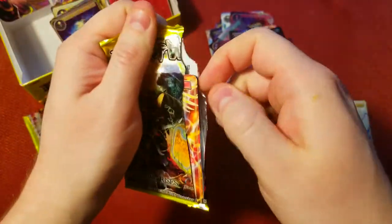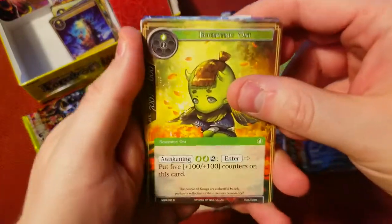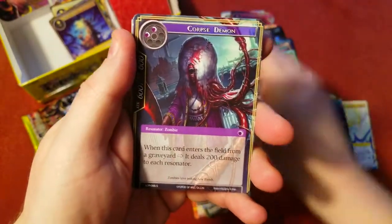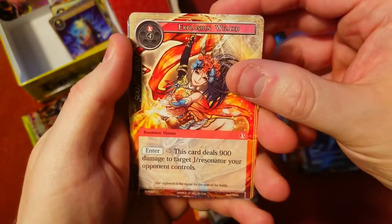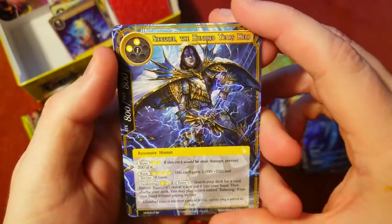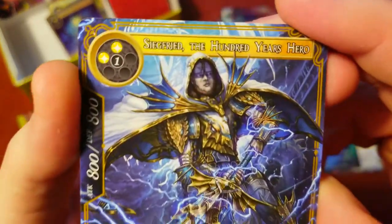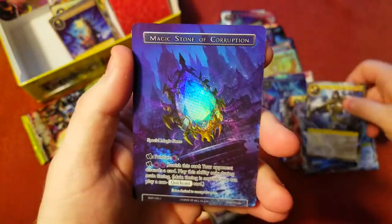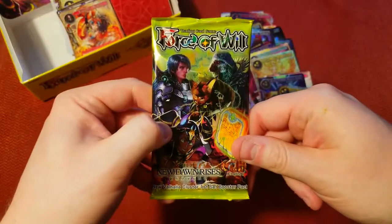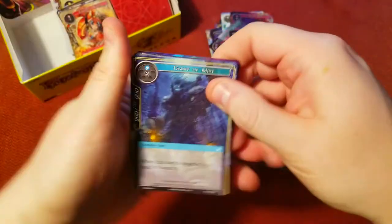I just ripped that code card in half, oopsies. Bird — Oni — more Cats, Corpse Demon, and uncommon — that's a pretty cool card. Explosion Wizard — behind it, ooh, super rare! Three the Hundred Years Hero — he looks dope, that'd be a nice foil too actually. Behind it Magic Stone of Corruption uncommon.